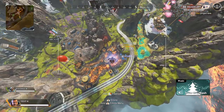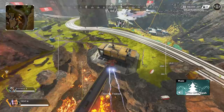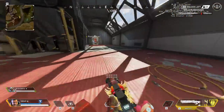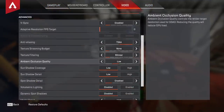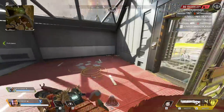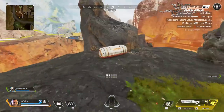Wraith got a nerf. Her cooldown of Into the Void has been increased from 25 seconds to 35. That's pretty big. Yeah, so that's quite a big cooldown increase.